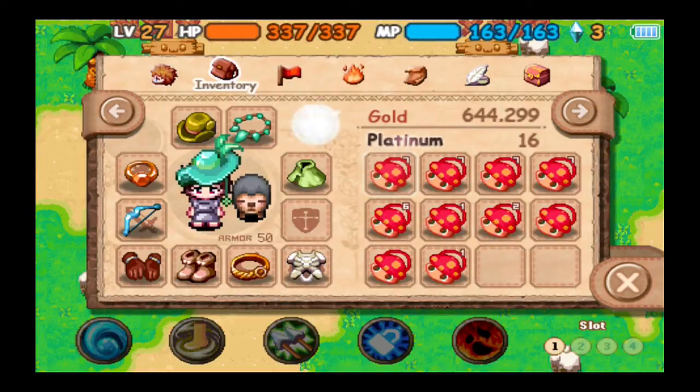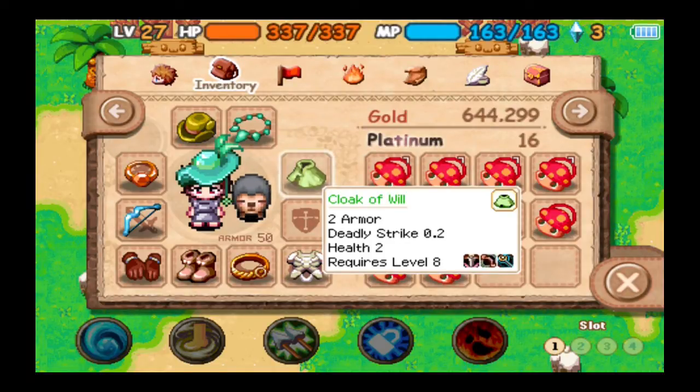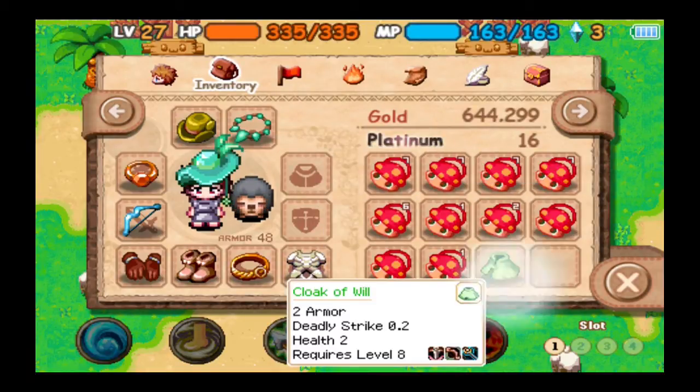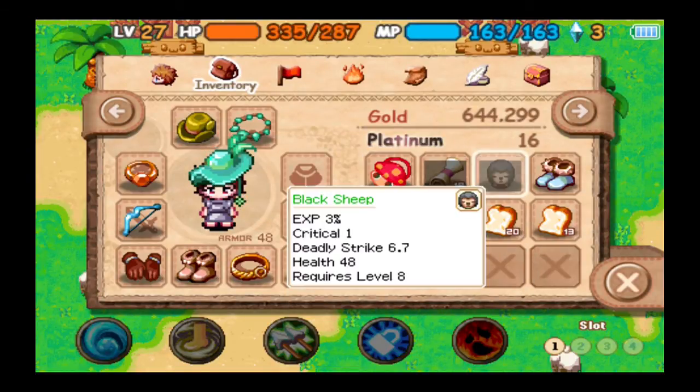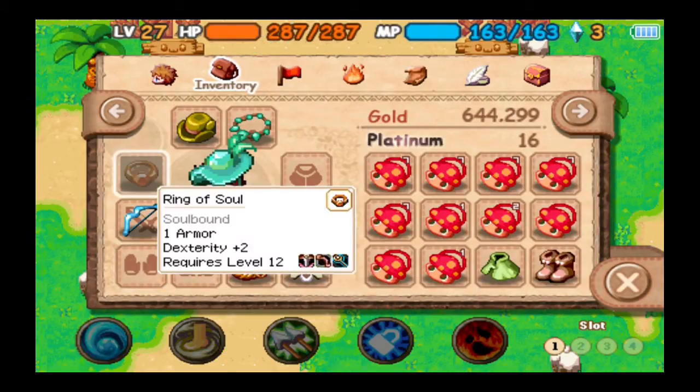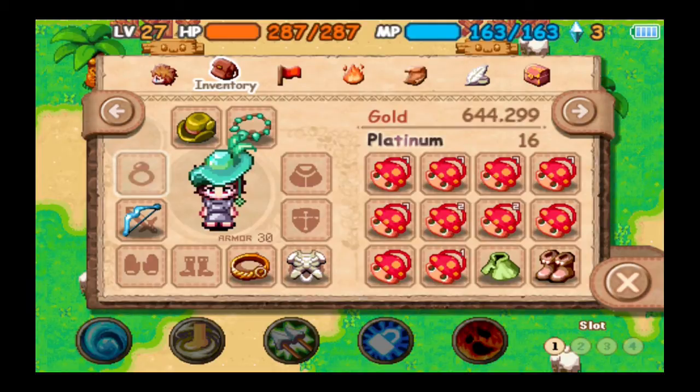Hello everyone, it's ShinySparky14 and welcome back to more World of Magic. Here we are in the final test. For this test it's going to be a little bit different. We're going to unequip the Cloak of Will because that gives you deadly, unequip the pet because that gives me deadly, and remove the stuff that gives us dexterity: snake leather boots, snake leather gloves, and ring of soul. We need the bow.